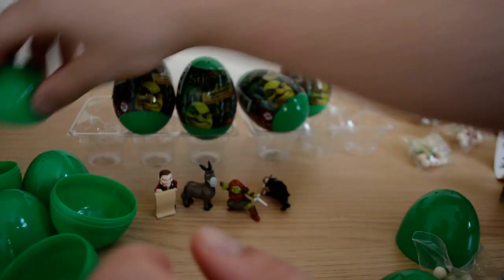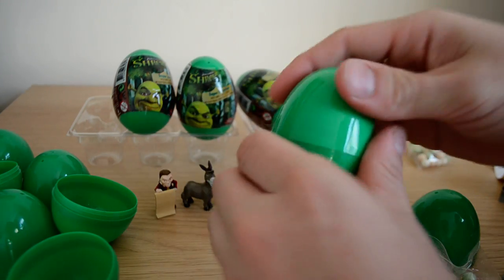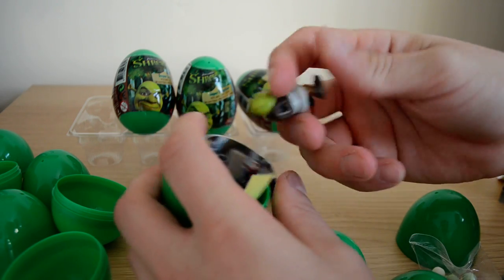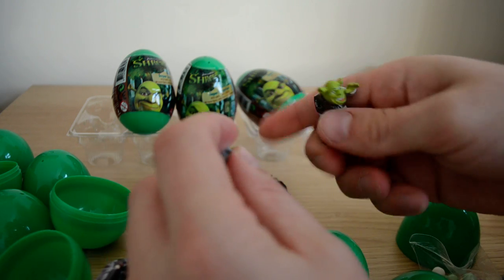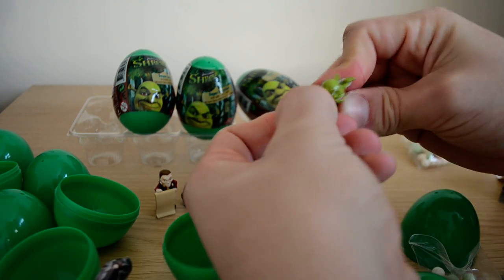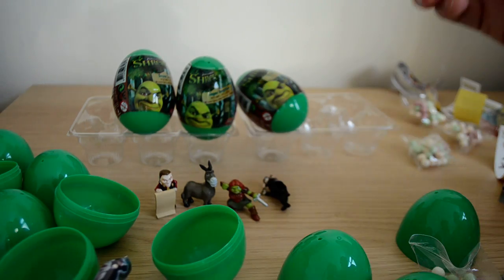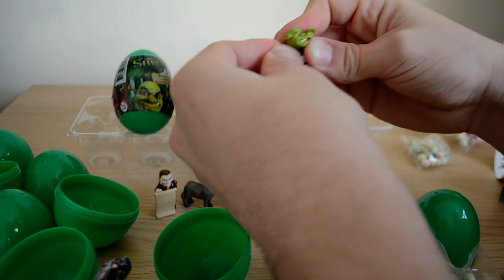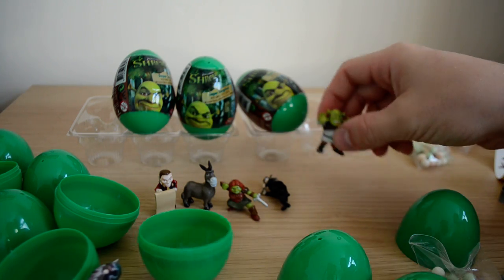This is our fifth egg — come on gingerbread man, where are you? We've got our Shrek as well, but his arm has fallen off. One-arm Shrek, two-arm Shrek — his arm shouldn't be off. If you do buy these, his arm should not be off. There we go, he's back on — two-arm Shrek!